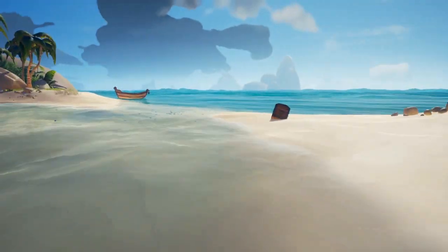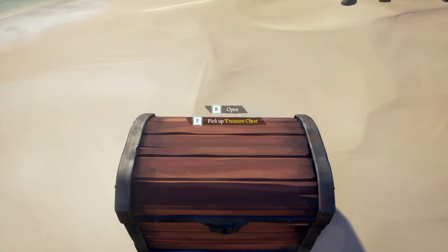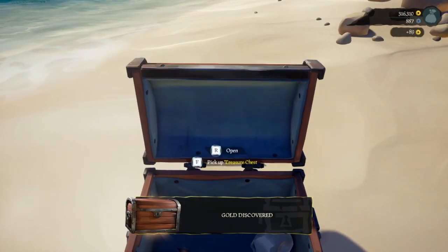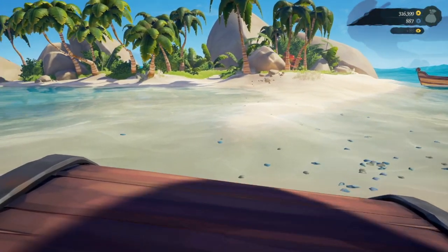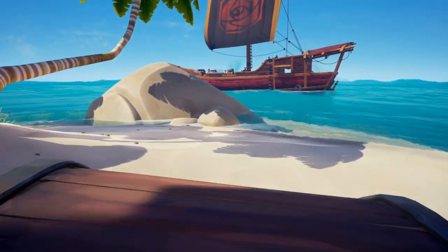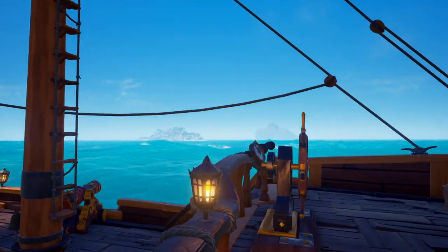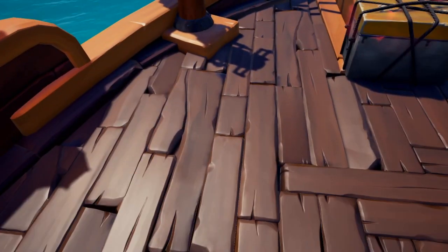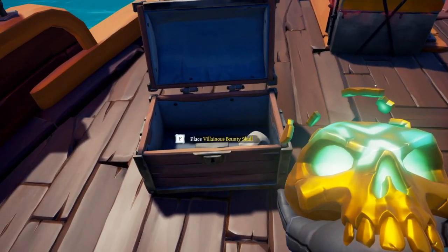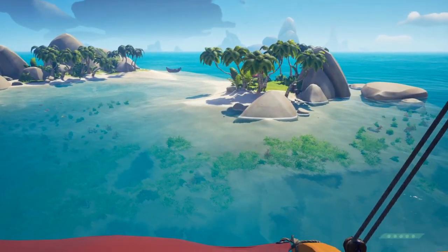Number six: transporting items. Keep an eye out for a storage crate and a plain treasure chest. If you need to restock your ship, grab your crate, fill it with everything you can find on an island, and bring it back in one trip. Treasure chests let you transport up to three one-handed loot items at the same time, making selling loot much faster. You can sell the empty chest to the gold hoarders, but I recommend holding onto it until you're done playing.